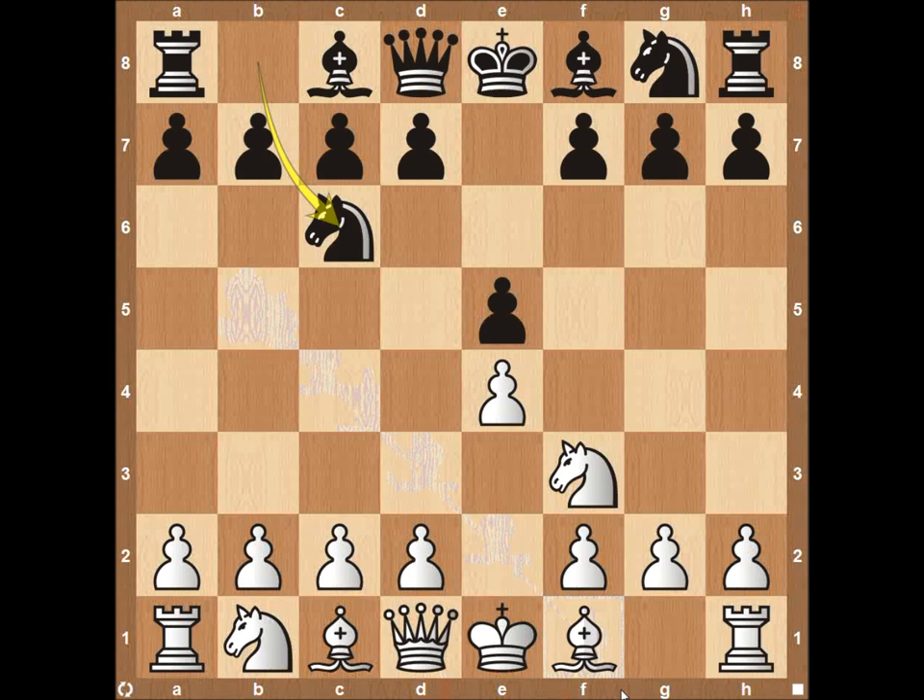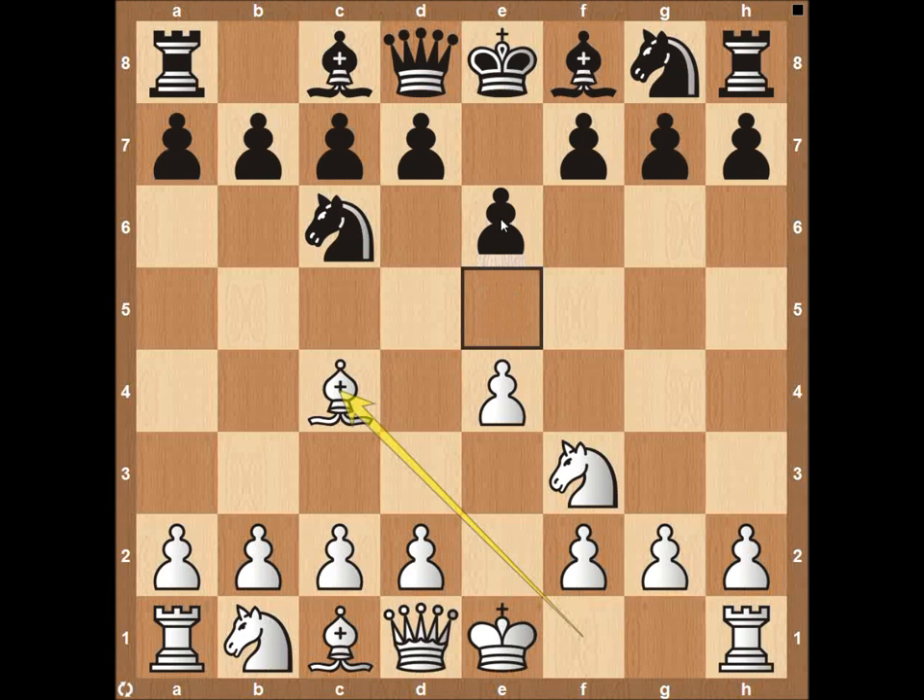Not quite as popular as maybe the Ruy Lopez with bishop here to b5, but right away the bishop coming to c4 attacks the square on f7, which is a very weak square for black early on, with the king being the only piece that defends it. And considering this pawn on e5, usually this pawn would block here on e6, kind of stopping that defense. So all in all, this is going to be a very strong attack. White's going to be able to put a lot of pressure on that square, and a lot of different variations actually end up sacrificing this bishop here on f7, so very aggressive move.